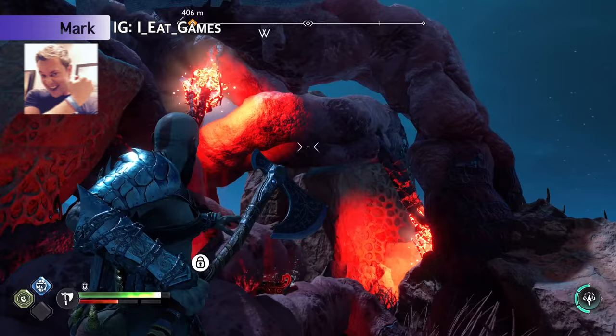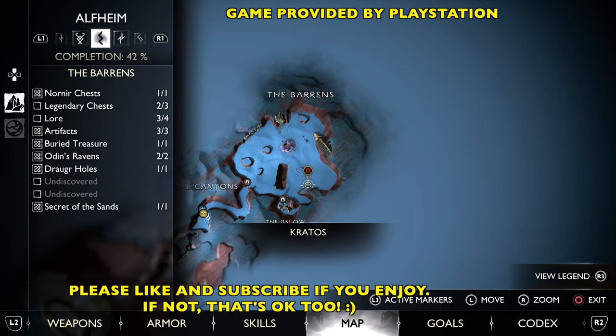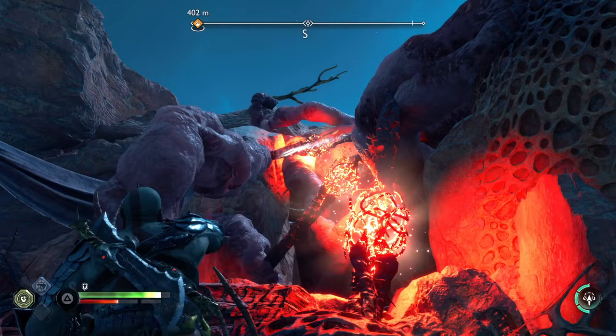Hey, what's up, Gods of War? Mark here, and we are working on these high vines here in the Barrens, and these ones are really tricky. You have to be standing in the exact right spot, aiming at the exact right spot in order to get all three of these red glowing pods.